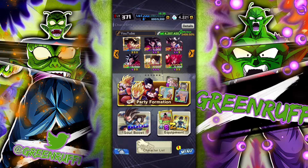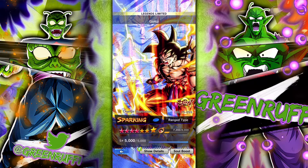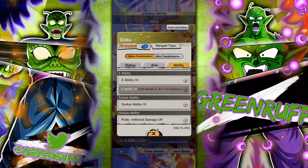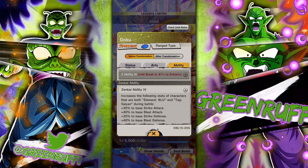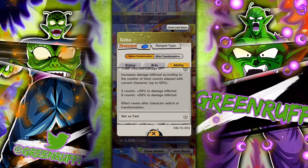It's your boy Gruff here back with another video. Today we're gonna be looking at Zenkai 7 Namek Goku — hella phenomenal. Oh man, I can't believe they actually gave this guy a Zenkai. Zenkai ability blue sands, this is crazy. You know, he stays in for long.